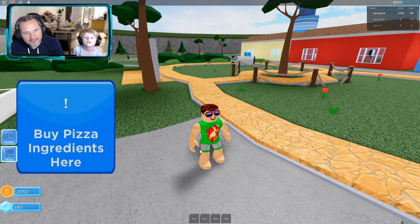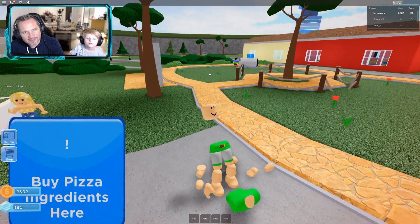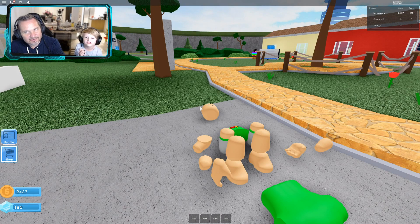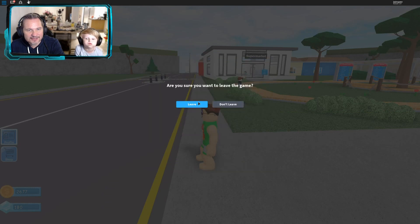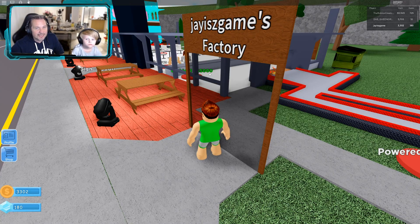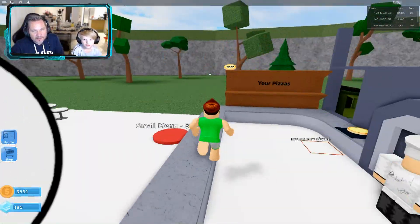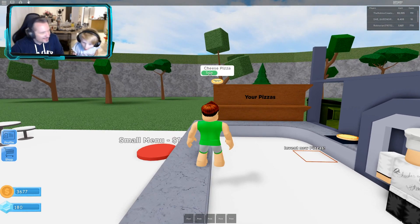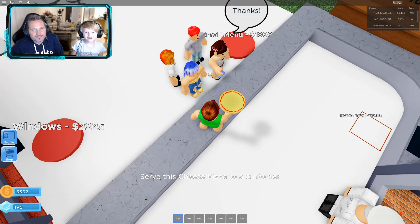We're going to reset our character. Come on — reset. I'm just hoping that reset will help. Can you move? No, try again. No. You can see, guys, this is why we did not want to do this. We're going to go straight back in and re-establish our restaurant. This is why we don't like to try to create new pizzas — it freezes the character and we can't move until we go out and back into the game.